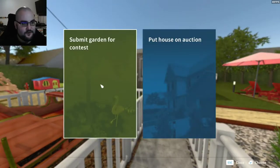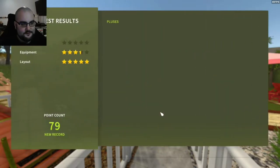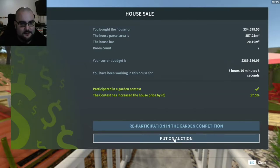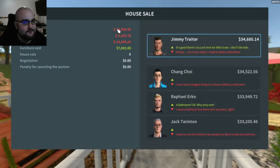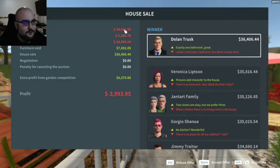Now we can submit for a garden contest — American 79 — so it adds 17.5 percent value, which is pretty sweet. Now let's put it on auction. We paid zero dollars for it but this says we paid $35,000. We've probably put about $46,000 into this if we had to actually pay for it. We lost money.